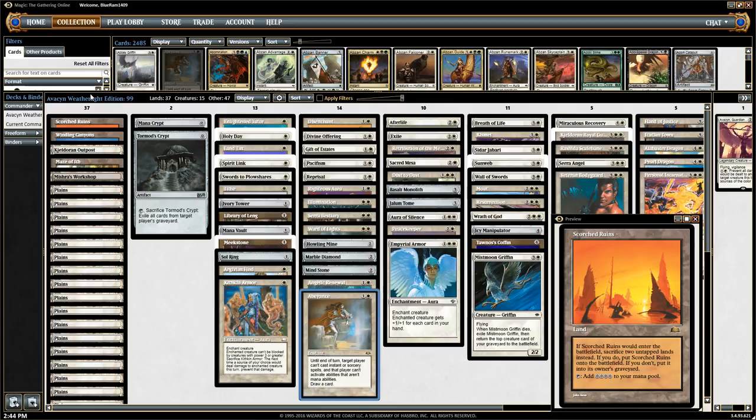We took out Karu for this. Scorched Ruins: if it would enter the battlefield, sacrifice two untapped lands instead. If you do, put Scorched Ruins onto the battlefield. If you don't, put it into its owner's graveyard. So it still has the same clause as Karu — you have to sacrifice untapped lands. Fortunately, they don't have to be the same type, so we can sacrifice other lands, like maybe if we've got down our Mishra's Workshop and it's not really doing anything for us anymore because we've already played some artifacts.